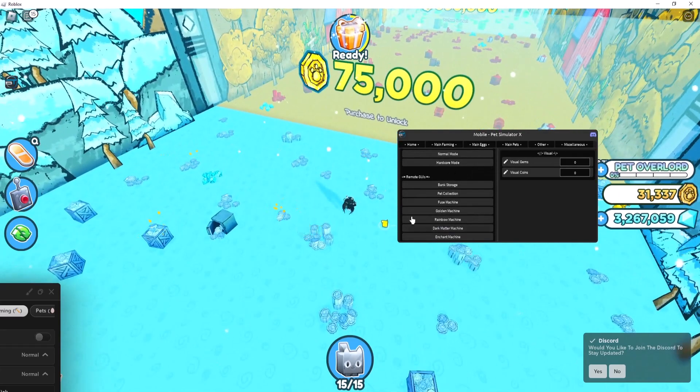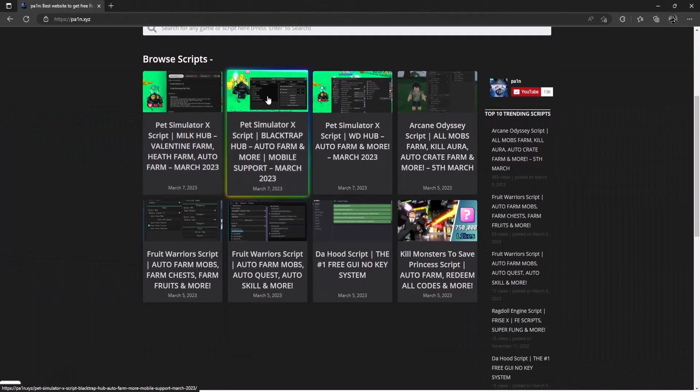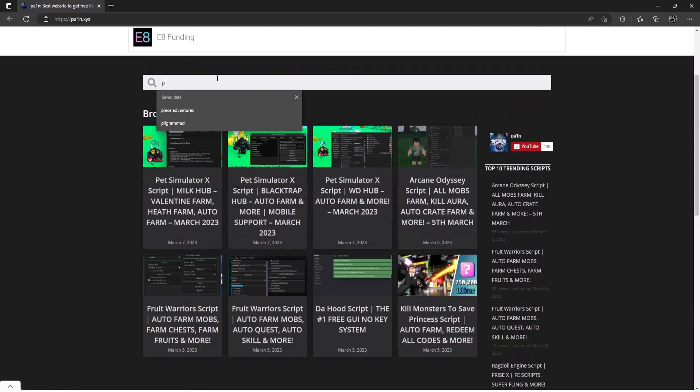You can get all the remote GUIs from there. If you don't know how to get the script, I'm gonna leave the link in the video description. As you can see there's the Milk Hub and the Black Trap Hub. The WD Hub doesn't work right now so don't use that, but you can check it out if you want. If the scripts are not there, just search for Pet Simulator X.